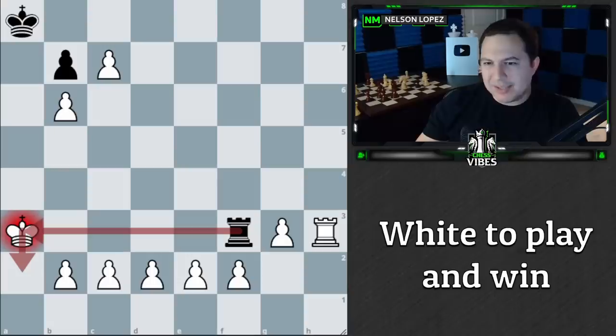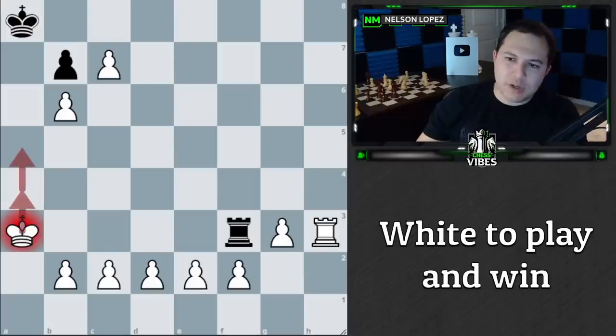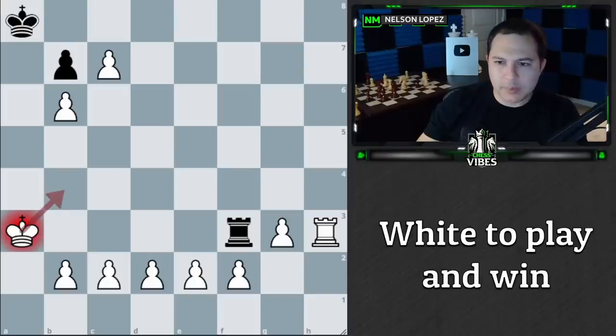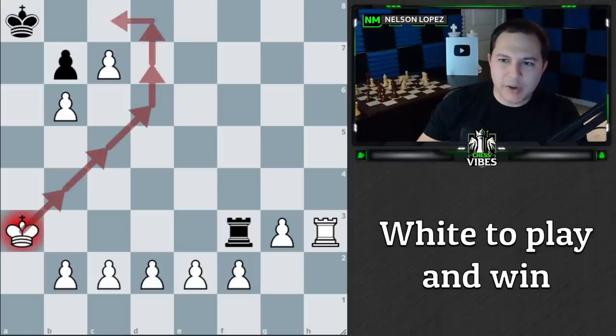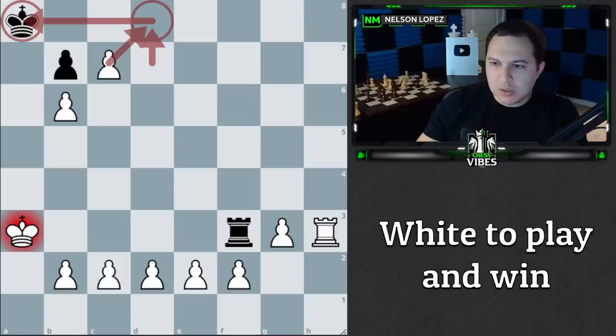I could try to run this way but the rook's going to check me. I could run back here — it's going to check me and I have to take it, so that doesn't work either. If I run up here, it's probably just going to check me. I have one idea: if I run this way and eventually come up to where the rook has to check me where I can take it and deliver checkmate, that might solve my problems.